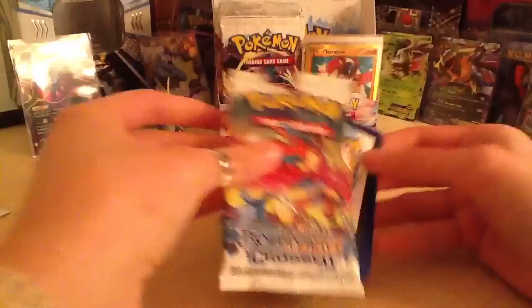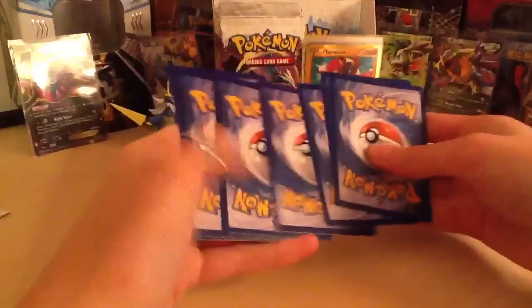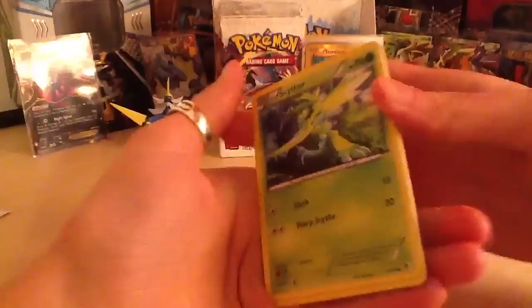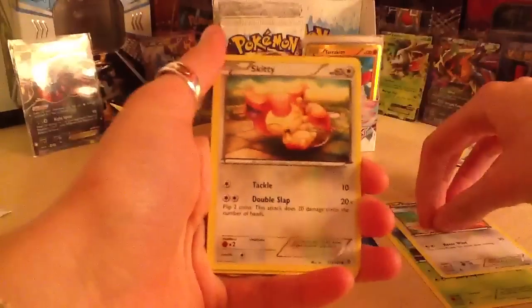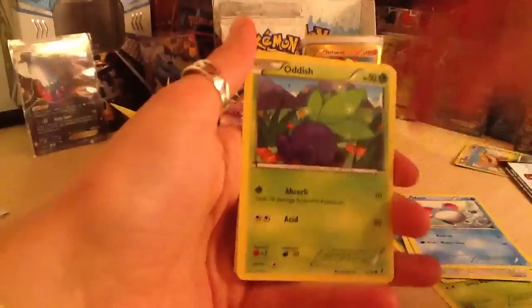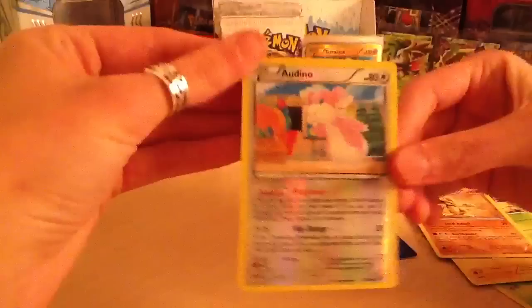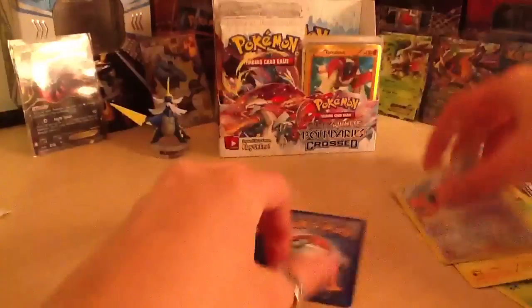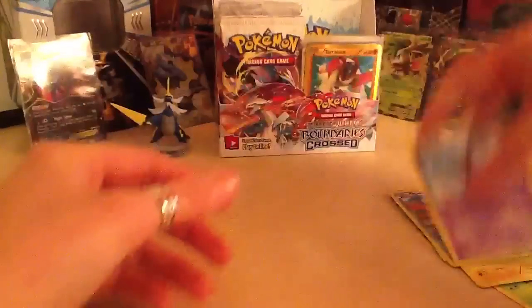Opening a Keldeo pack now - these are easy to open. We've got Pidove, Skitty - that's cute - Merill, Oddish, Electrode, Gloom, Sandslash. The reverse is Alomomola - or whatever I say, Alomomola! And the rare is a Toxicroak - oh, they're scary!